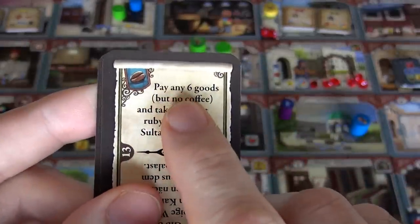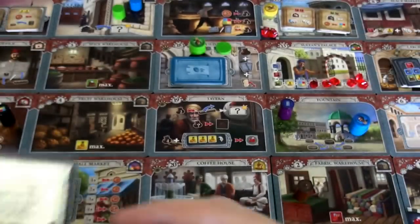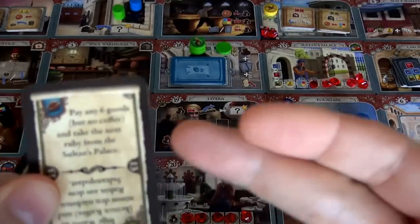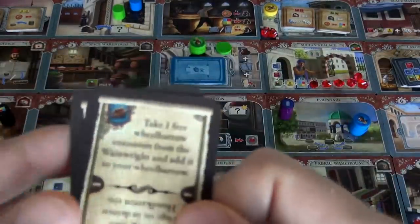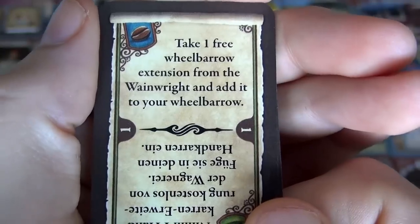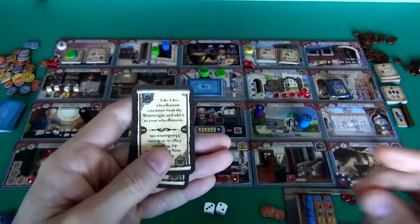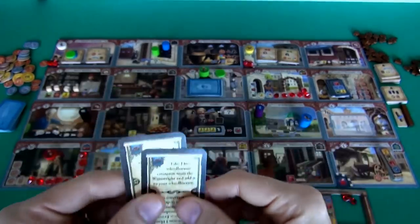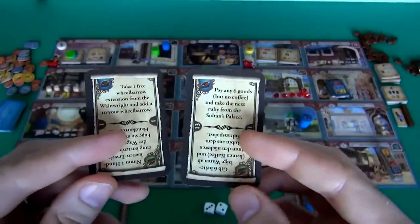Let's look at these two guild cards. This one lets me pay any six goods — but not coffee — and take the next ruby from the Sultan's Palace from anywhere on the board. So near the end of the game when the Sultan's Palace gets really expensive, I can just play this with a bunch of fruit and spice to grab a super expensive gem. Here's another: take one free wheelbarrow extension from the Wainwright and add it to your wheelbarrow — no paying the normal seven bucks, and no having to travel all the way across the board. From anywhere, I can get a wheelbarrow for free. That's a huge deal.